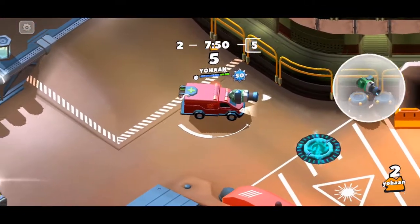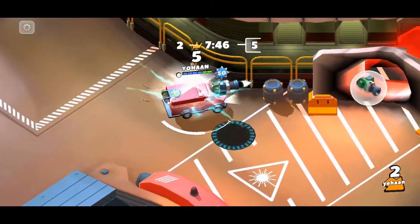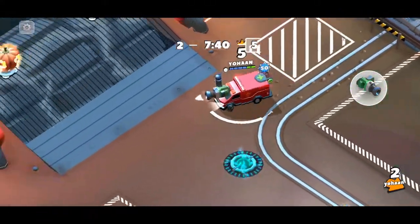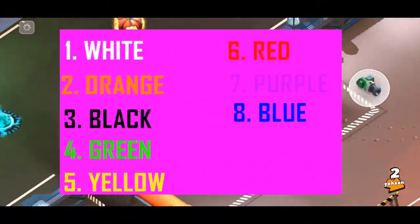Hit this barrel and you'll get green color smoke. Then come here and hit this barrel and you'll get yellow color smoke. In case you forget the color pattern, I'll put it up on the screen so you can just take a screenshot.